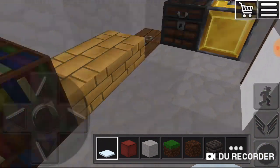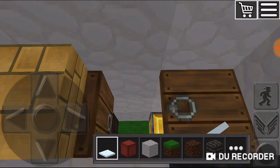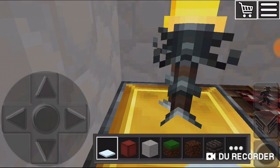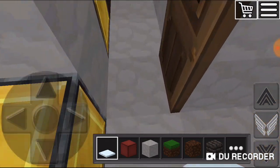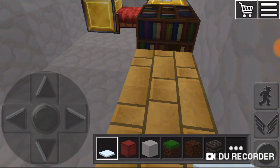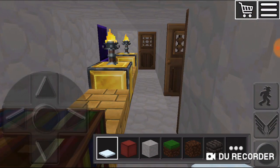It has two lights, a bookshelf, a sitting area, a treasure chest, and another light. Here it leads downstairs which is the weapon room, but you already saw that so we're not gonna go there. And I have a bed over here.